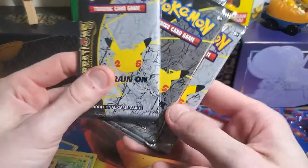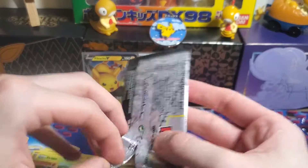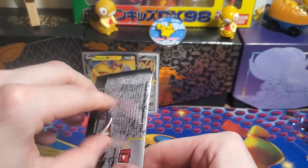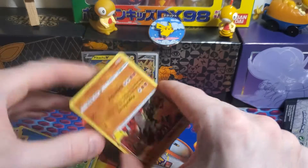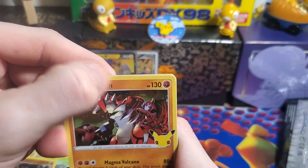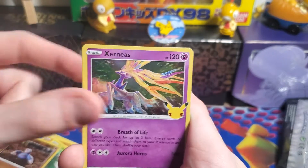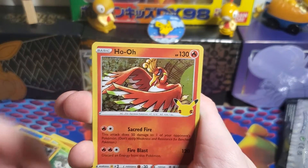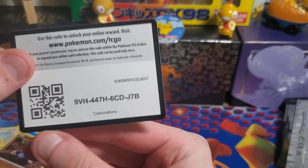On to our four packs of Celebrations, hoping for some more Classic Collection cards, or that Mew, or the Professor's Research Full Art. Starting off in our first pack, we got a Groudon, Xerneas, Ho-Oh, and a Professor's Research regular one. And there's a code for you.